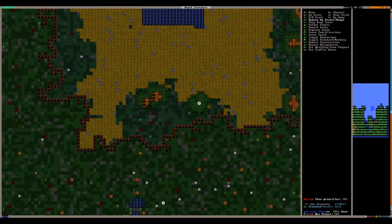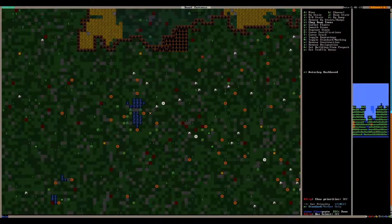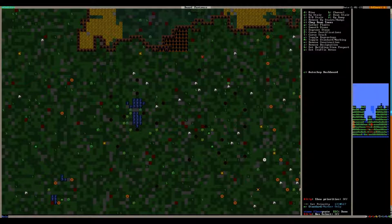We'll also hit H for a channel and channel out this area right here. I'm going to unpause it, hit the T key under designations, and designate all of these trees to be cut down. By the way, cutting down trees makes dwarves very unhappy.